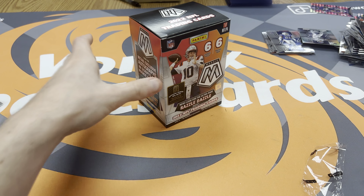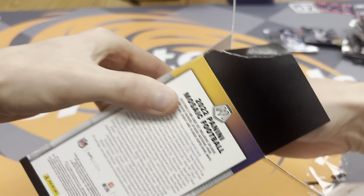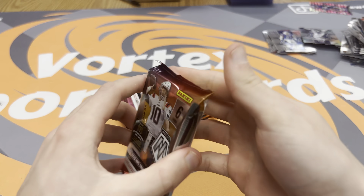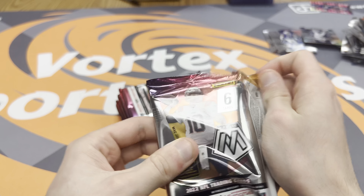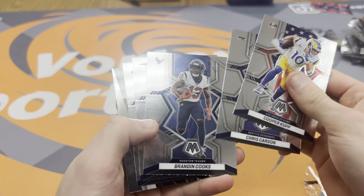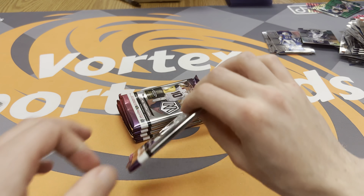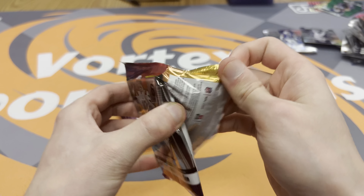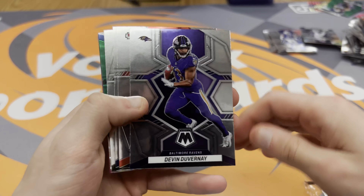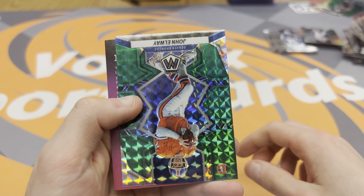Last blaster — hopefully our persistence can help us out. I did get these for retail, so not too bad, but Target definitely did not want to take care of us. Cooper, Brandon, Damien, AJ Brown, and Zach Wilson. We have a Kenneth Walker, Devin Duvernay, Tony Gonzalez, Russell Wilson, Garrett Wilson, and a John Elway green.